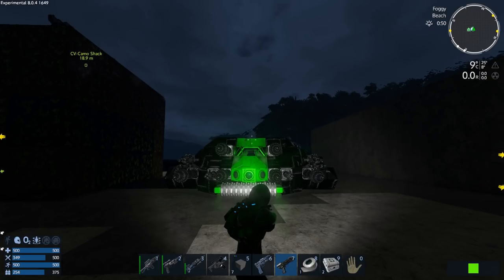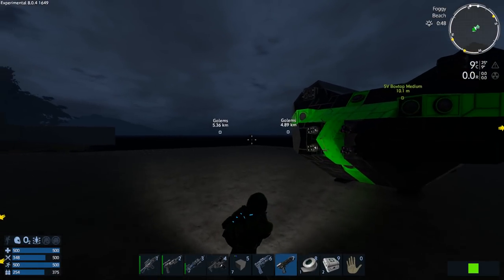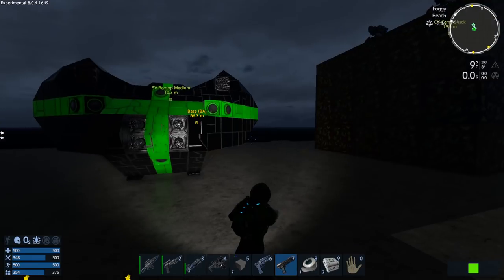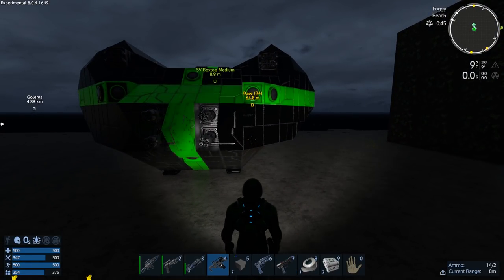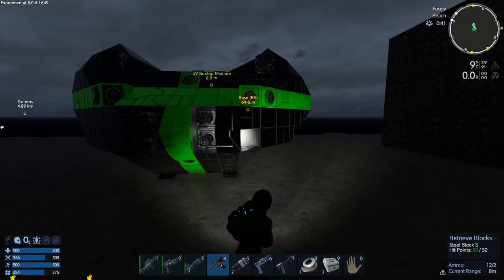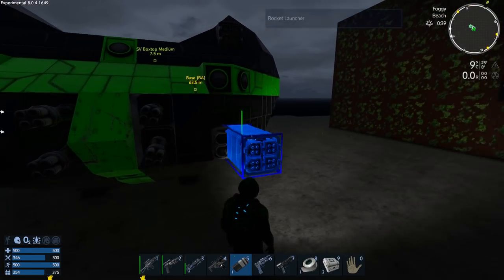Before I publish it, we'll just do this. Let's zap this, and then we can put these missiles in — or rocket launchers, I should say. And good enough. And then we'll do the same thing to there.